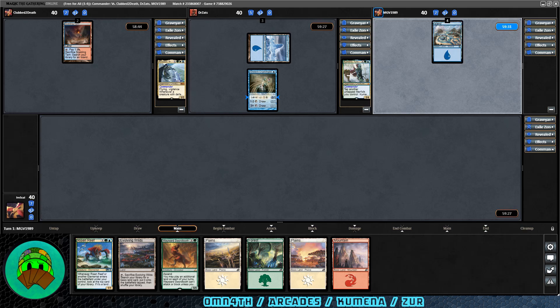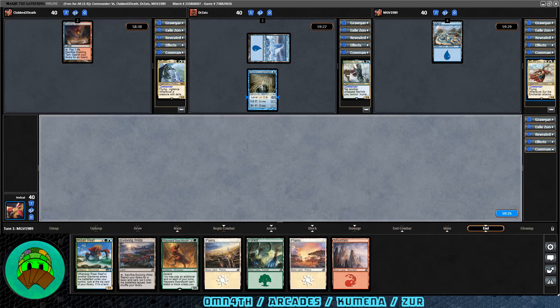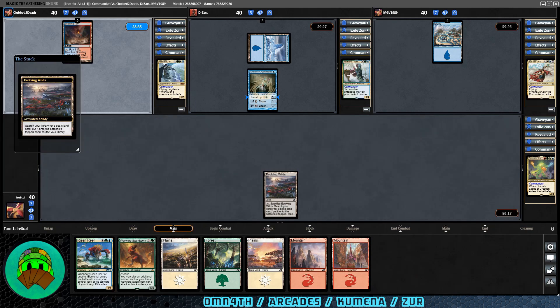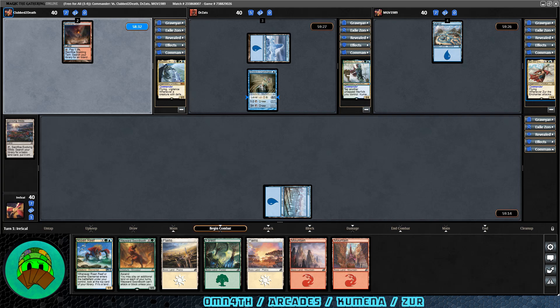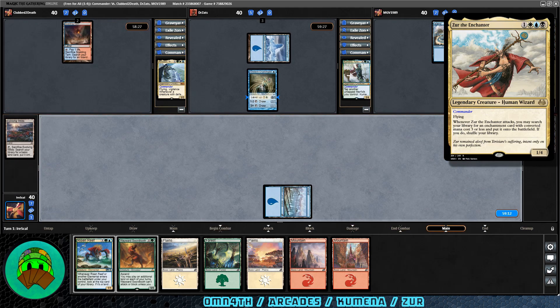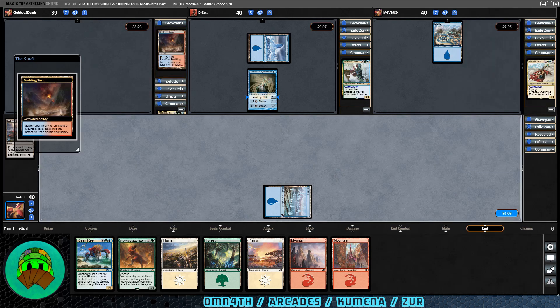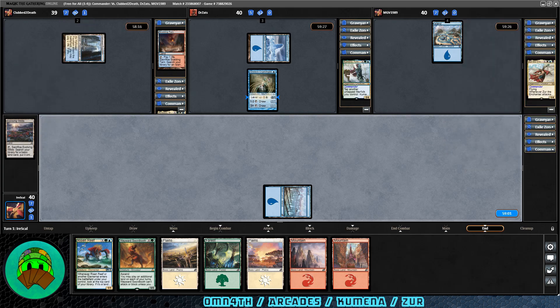An island into play for our last opponent, who is Zur the Enchanter. This can be competitive, Tron-style, or pretty casual — we'll have to wait and see. Zur is one white, blue, black — a legendary 1/4 human wizard with flying. Whenever Zur attacks, you may search your library for an enchantment card with converted mana cost three or less and put it onto the battlefield, then shuffle. Scalding Tarn gets cracked at the end of our turn. Zur has always been a pretty good commander, though I had some bad experiences with it back in the day.